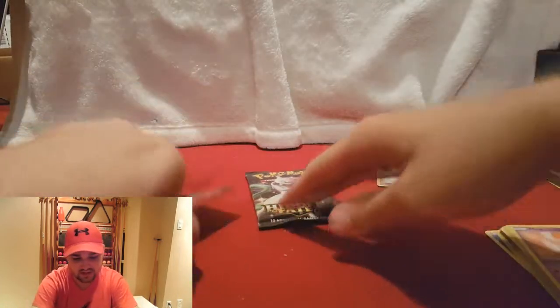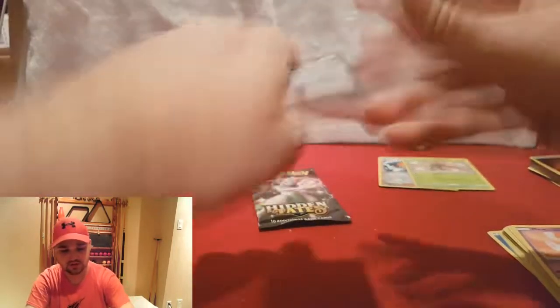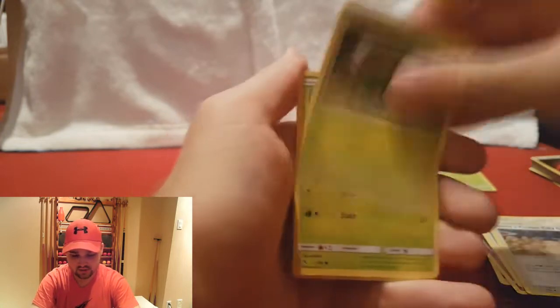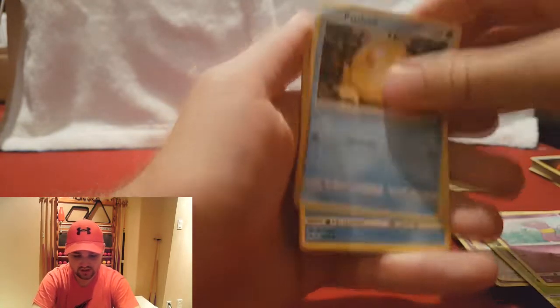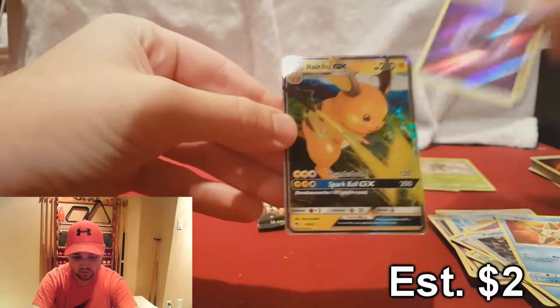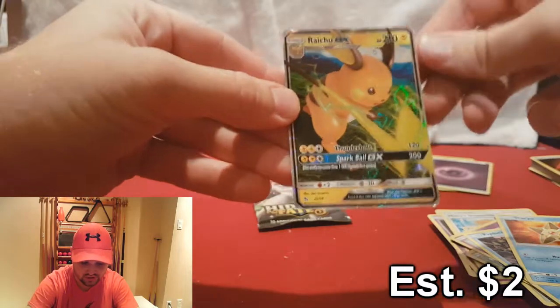And a Mew! Cool, my first Mew. So yeah, I always kind of leave some for other people when I'm buying boxes, but this time around I said screw it — because all the times I've gone into stores for when the packs finally come out, they're already sold out because people have already gone in and bought them all. Holographic Psychic — ooh, and a Raichu GX!